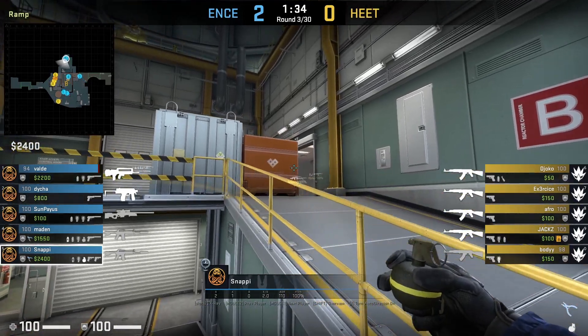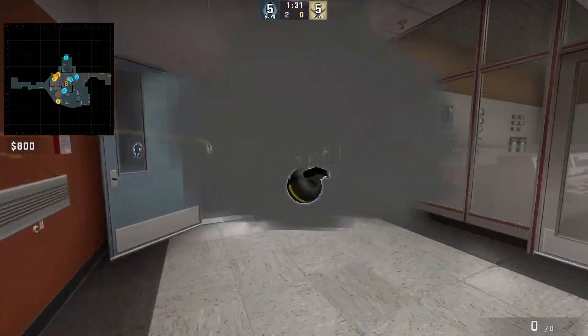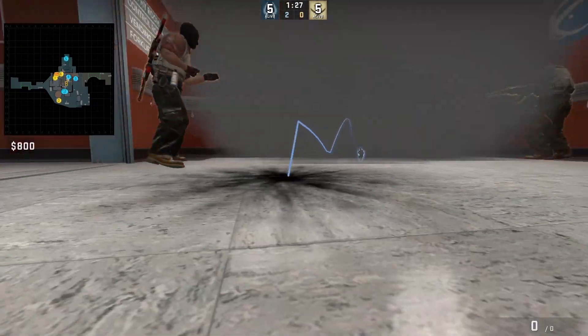Stabby nades radio by aiming at the light, then walks forward and left click throws. This is an easy lineup to remember when radio is smoked off.